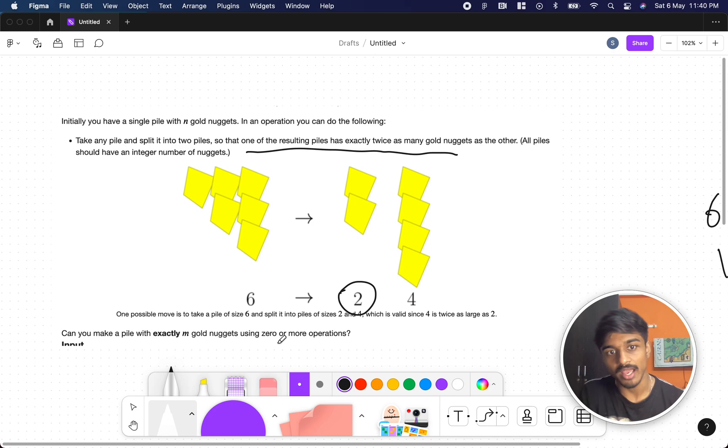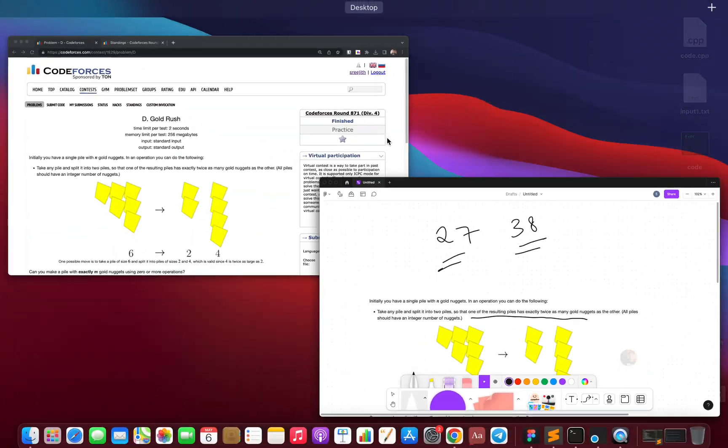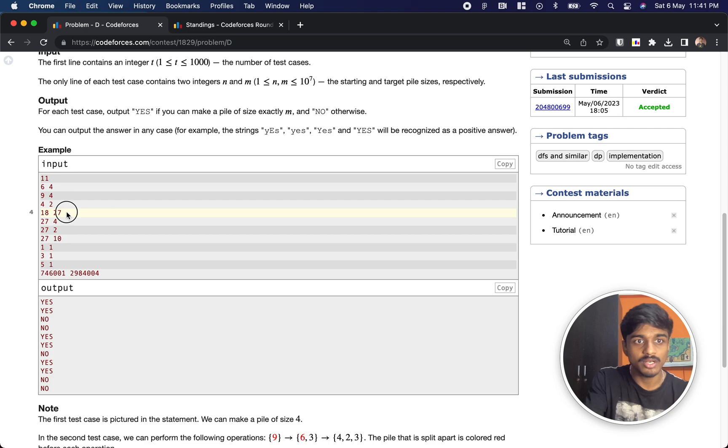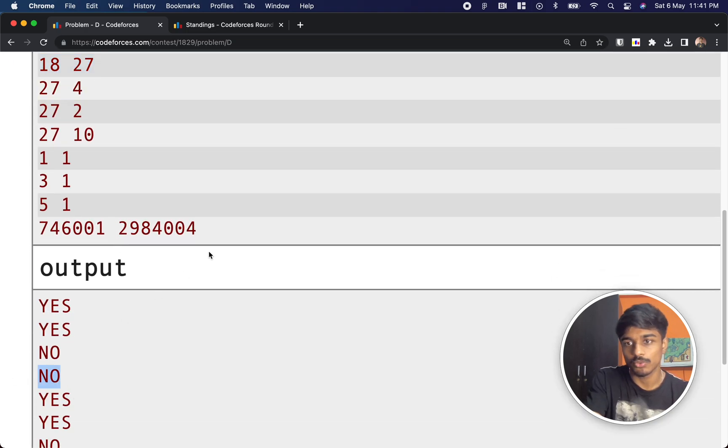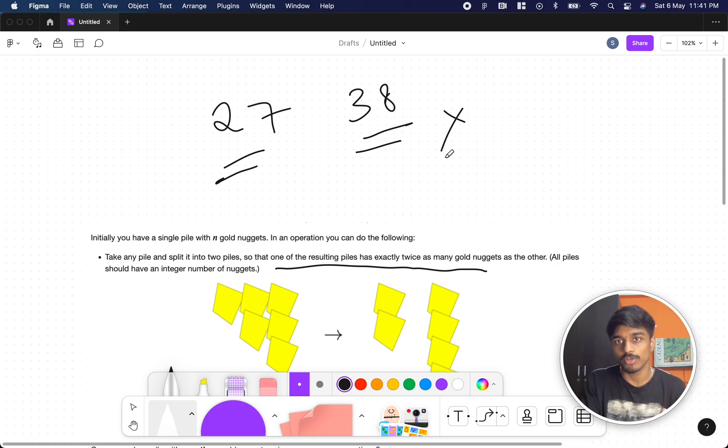They're asking: can you make a pile with exactly M gold nuggets using zero or more operations? They give you one master pile and using all the set of operations, is it possible to get M nuggets or not? For example, if N is 27 and M is 38, it's definitely not possible. As in the test case of 18 and 27, the answer is no — you only have 27 nuggets and can't increase the value.